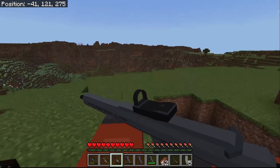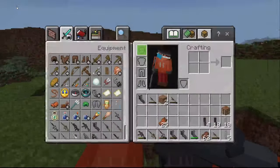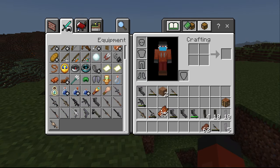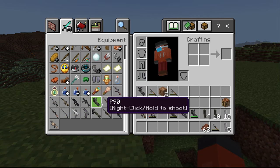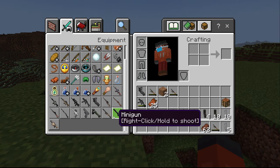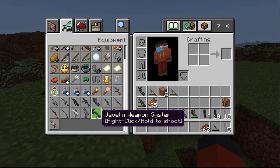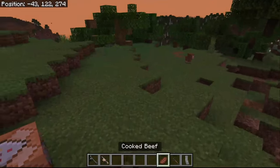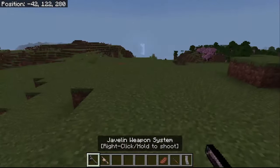I almost forgot — let me show you some new things I'm going to add in the future. These are all of the guns I have in my personal development pack right now. They all do work, I just don't have a 3D model for them, which is why they're not released yet.